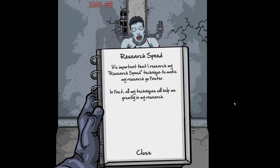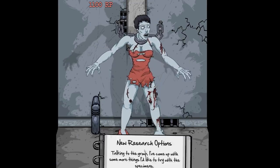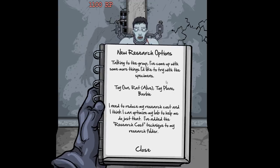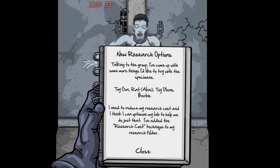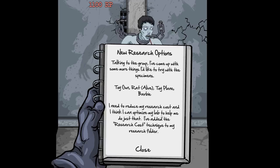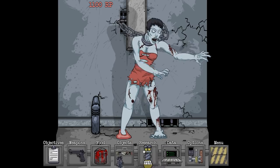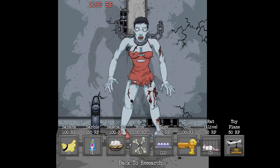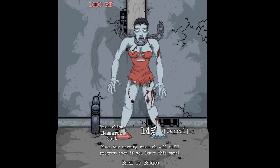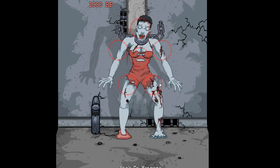It's important that I research speed technique to make my research go even faster — well, I've actually done that already, so we're going really fast as it is. New research options: toy gun, a live rat this time, toy plane, and a Barbie. I need to reduce my research costs and I think I can optimize my lab to help me do that. I've added research cost techniques to my research folder. Let's go with research costs — lower that a bit, that'll be done pretty fast — and let's continue beating her down so we get that other event as well.